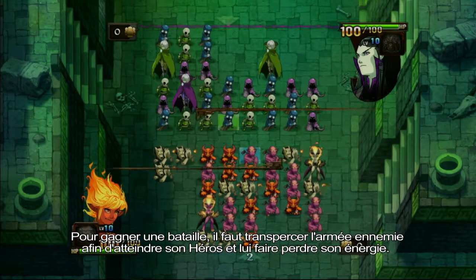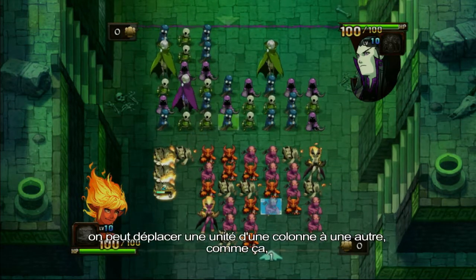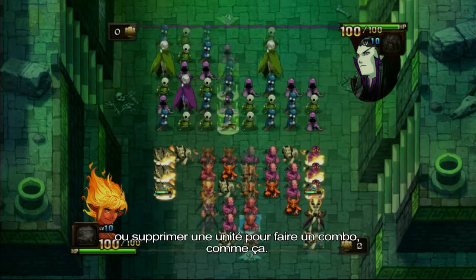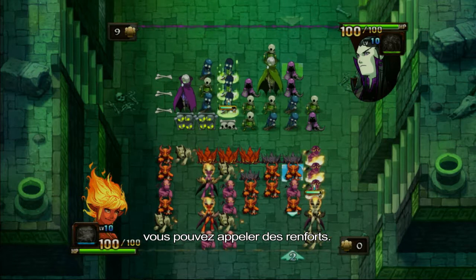To win a battle, you have to get through the opposing hero's army, attacking him or her until the energy is drained. There are three types of moves available. You can either move a unit from one column to another, like this, or you can delete a unit to form a combo, like this. When you're all out of moves or you want to try your luck, you can call for reinforcements.